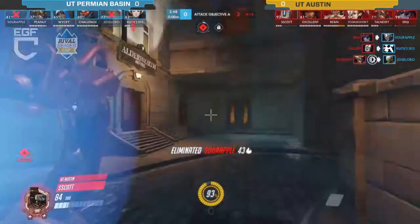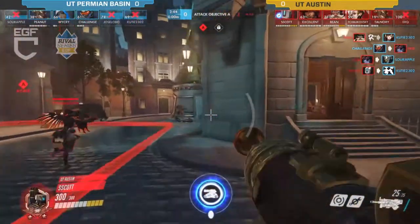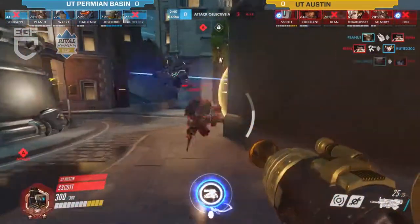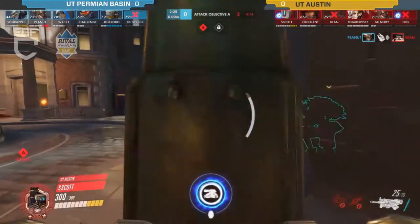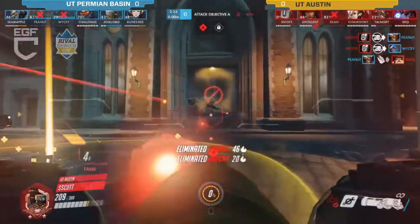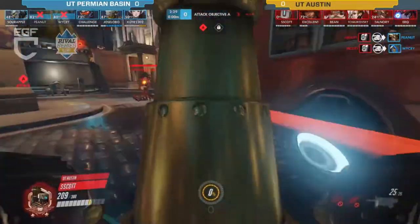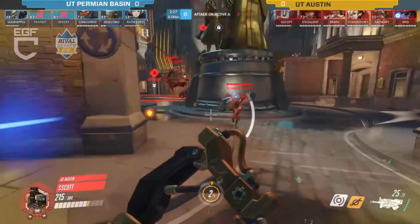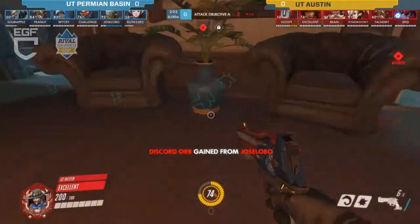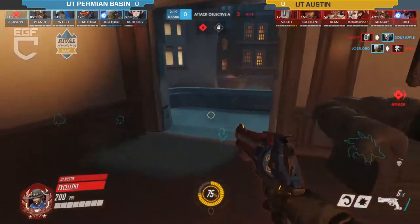They're able to take out the Zen again so they'll be down a tank. They took out the Widow but Torbjörn almost got caught out in that trap. His turret is still up though. So far it's definitely a lot more crisp coming out of UT Austin — even without the tank and shield or any big health pool, they're just melting those shields and making it so the attackers can't defend themselves at all.